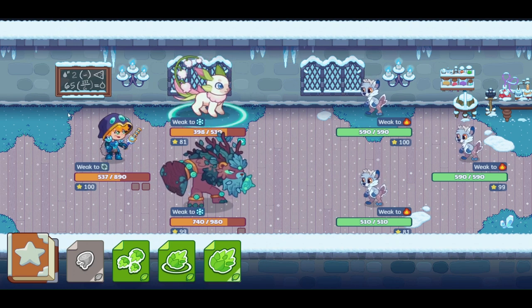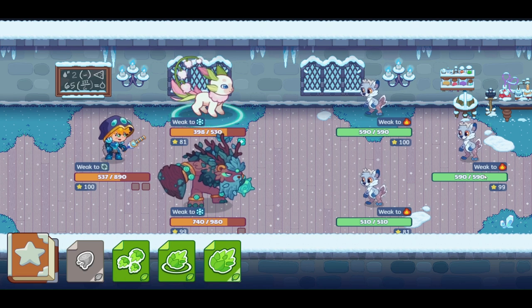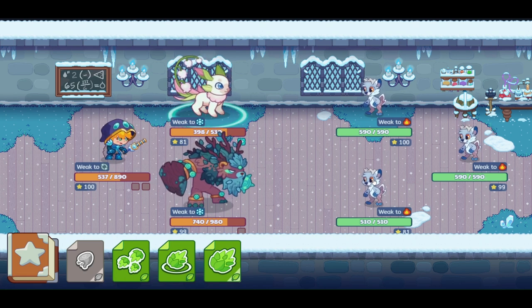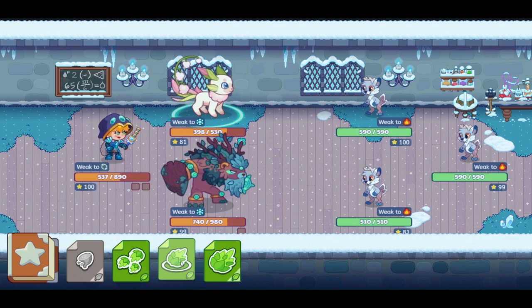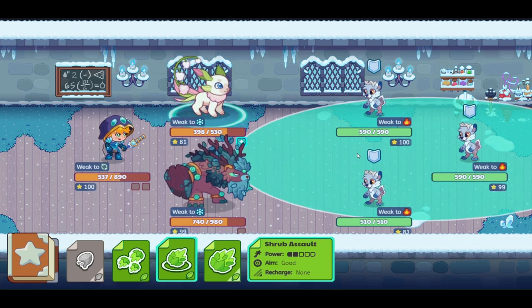Here we are in the ice tower and I just came across an ivory trip drop trio — I'm calling them the tundra trip drop trio. Let's see how this battle goes. I haven't switched my pets over yet to fire type, so let's see how this goes.